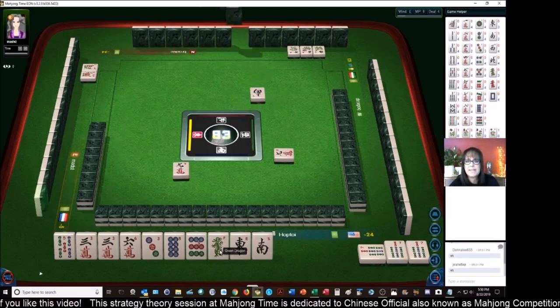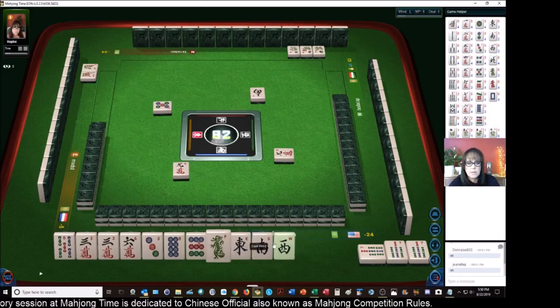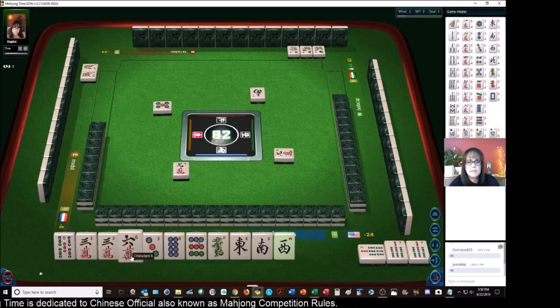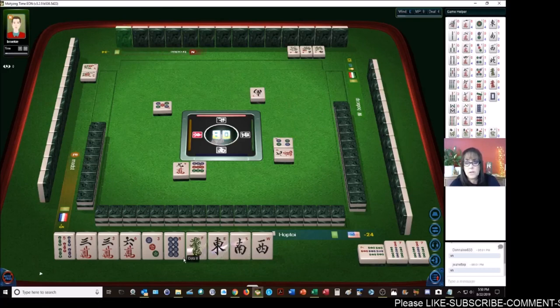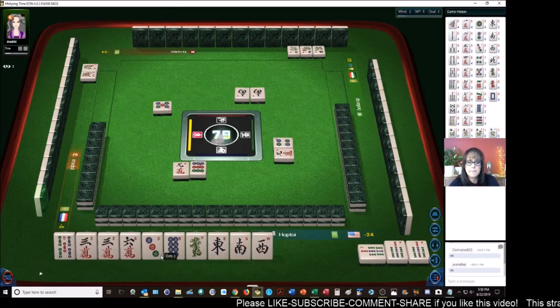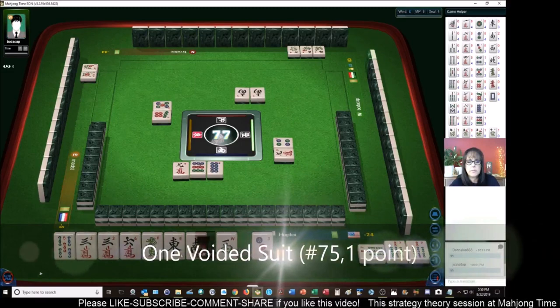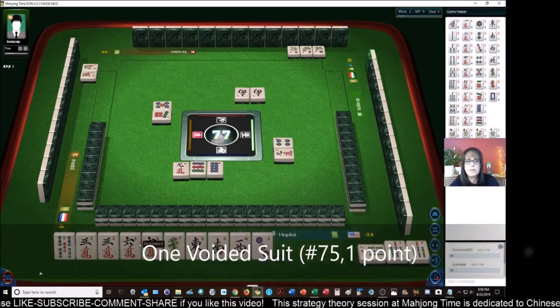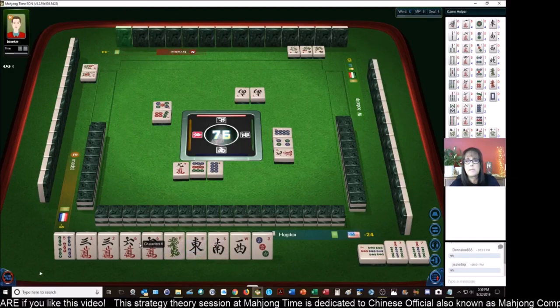I keep using the word faan wrong. Let's get rid of dots - maybe we can void a suit. Voiding a suit is another faan worth one point. South wind - we'll try for all pung. Seven dots, eight dots, and we'll void a suit. We have two more other pairs that we can leverage. We'll work with bams and cracks.